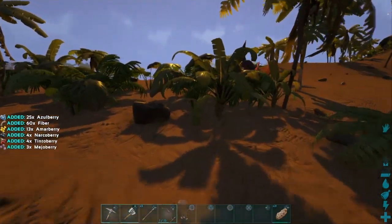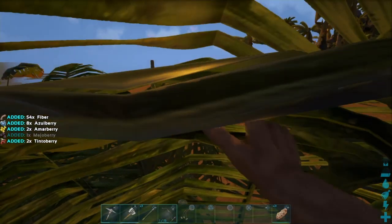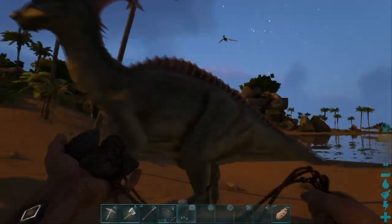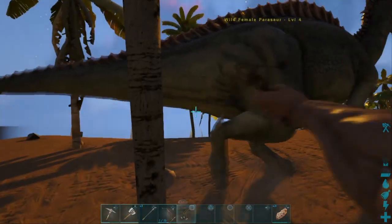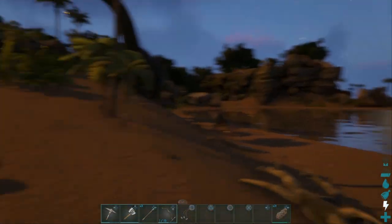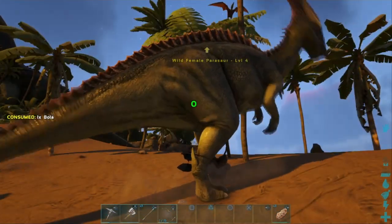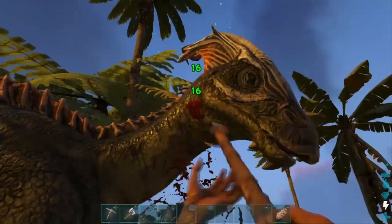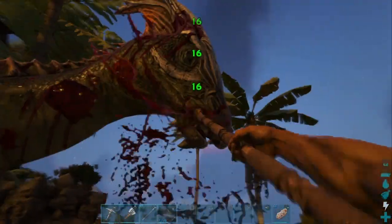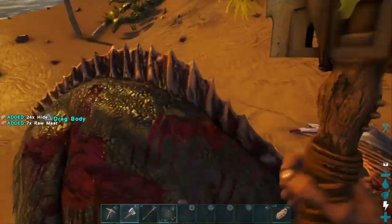It's about time we got some clothes on. Since we have no hide, we're going to hunt. You're going to want to hunt parasaurs - there are ankys here but parasaurs give more and don't take as many resources to kill. Let's get this parasaur and start stabbing it to death.